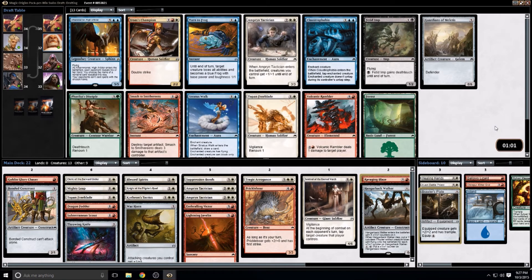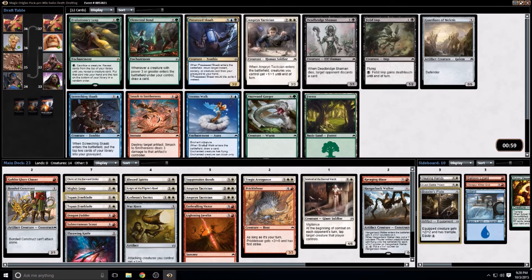Topan Freeblade versus Arashin's Champion — blue is way, way open, same as the last draft I did where nobody was in blue. I think I take the two-drop. I do have Warhorn, which makes Double Strike significantly better, and Throwing Knife also makes Double Strike significantly better. But Arashin's Champion is a card you have to be in red-white to even consider, so I'm going to take the white card hoping I get the red-white card back. I'll take the Tactician, but I don't think I'll play three of them.